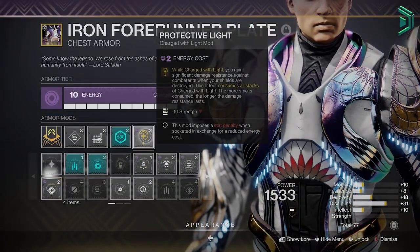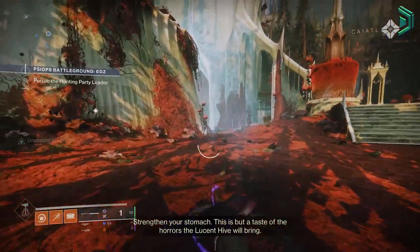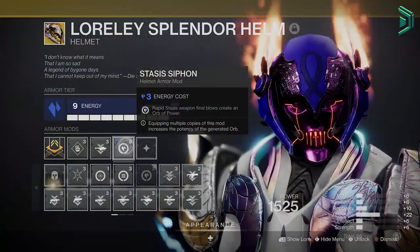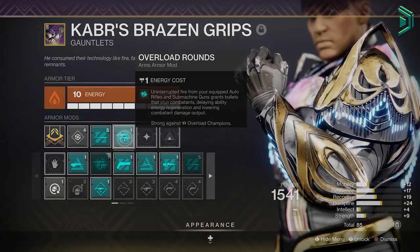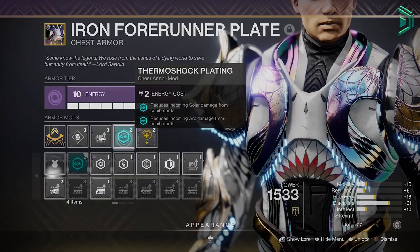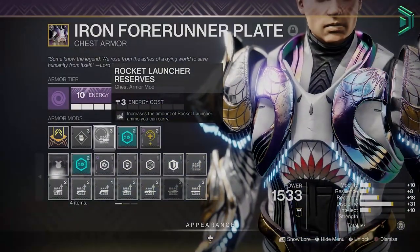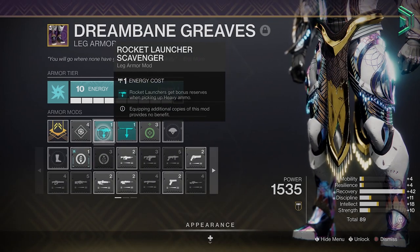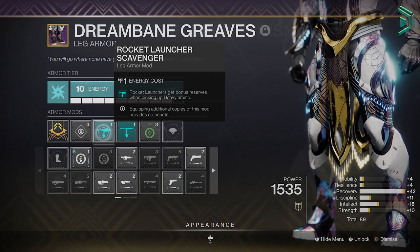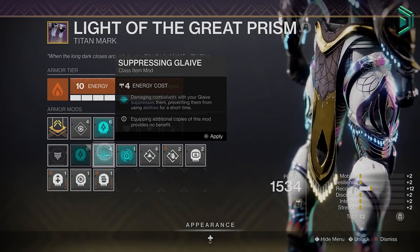Next we have Protective Light to consume those Charge of Light stacks. If you don't want it, a good alternative is Argent Ordnance to buff Gjallarhorn's DPS. For normal mods — on the helmet we have the Siphon mod and a Heavy Ammo Finder. On gauntlets, slot your champion mods. On the chest we're running Thermoshock Plating, which gives two resistance mods in one and is available from the artifact this season, plus Rocket Reserves. For legs, Glaive Scavenger and Rocket Scavenger — adjust for your weapon types. On the class item, Lucent Finisher to spawn heavy ammo from finishing champions, perfect for Master and Grandmaster runs. If a teammate has that mod, you can run the Suppressing Glaive mod instead.